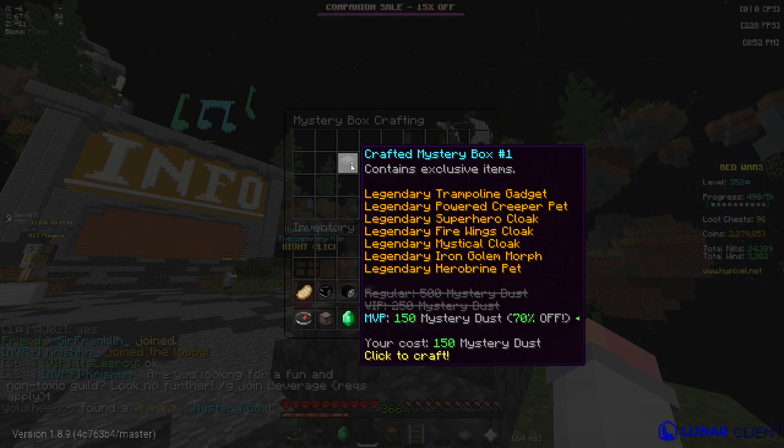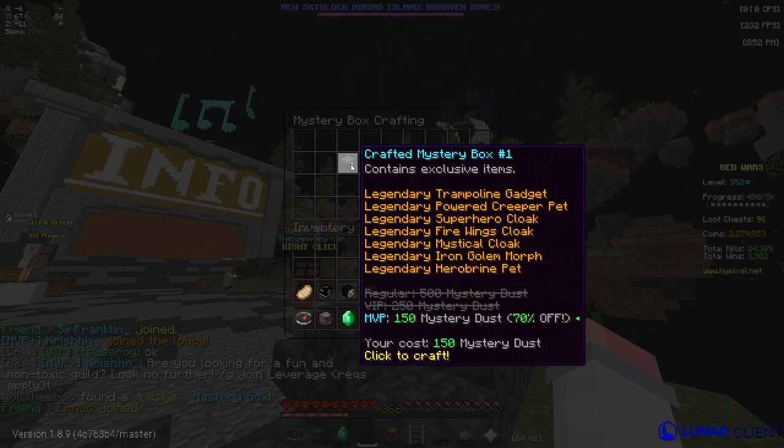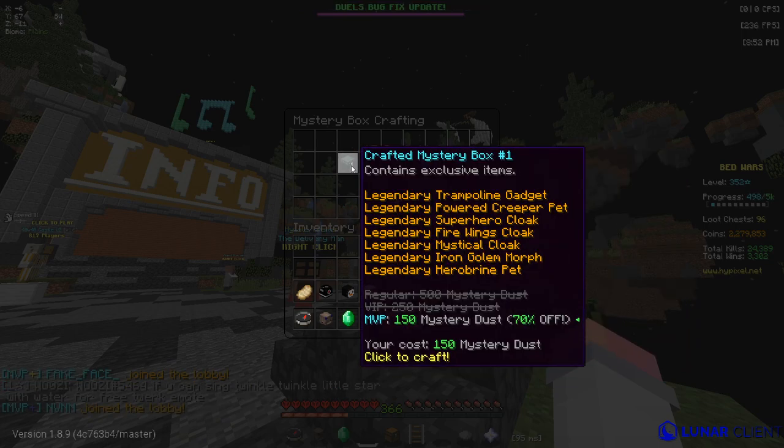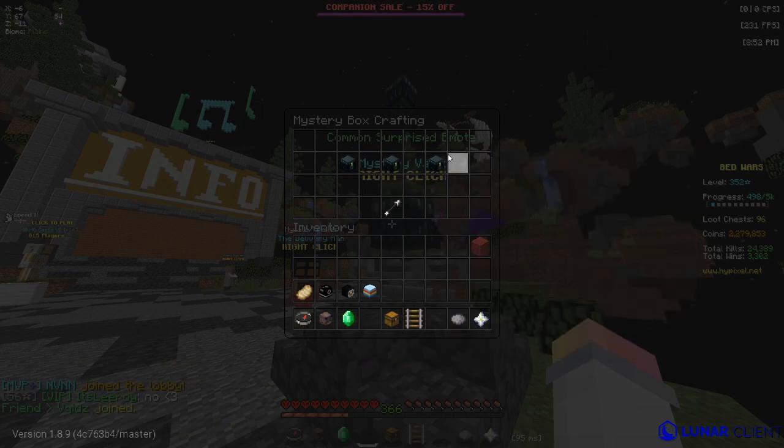If you're a regular rank — just a no-rank — it'll cost 500. VIP is 250. MVP is 150. So that helps out a lot. The crafted Mystery Box number three is a bit more, but these have a lot of fun gadgets that you've probably seen in lobbies plenty of times.